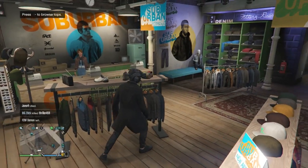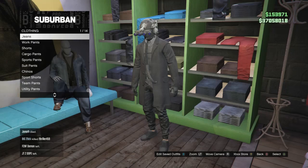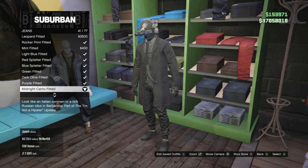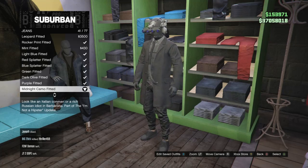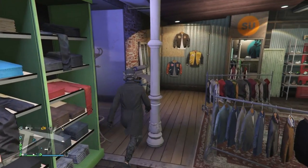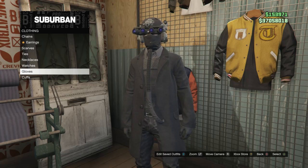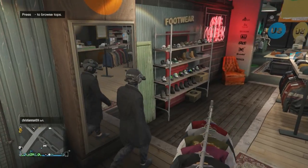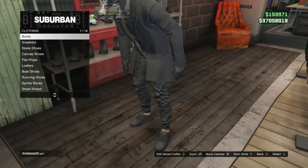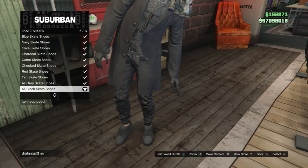After you equip the black cashmere coat, back out of the tops and head over to the pants. Click on jeans which is on the first slot and look for the midnight camo fitted which is on slot 41. After you equip the midnight camo fitted, back out of the pants and head to the accessories. Scroll down to gloves, click on gloves, and buy the black woolen gloves which are on slot 58.